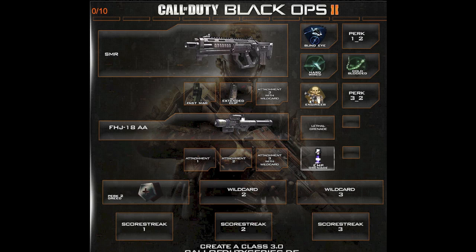This is my anti-air class. That's why I have Blind Eye set up, and Hardwired and Cold-Blooded and stuff like that. Engineer was just one I kind of threw in there, along with EMP grenades and the Stinger or whatever that one is. So that's my anti-air setup.